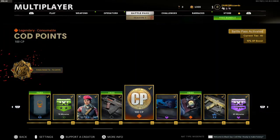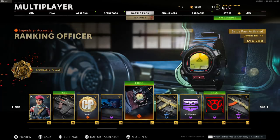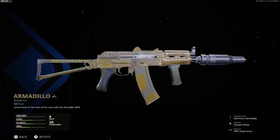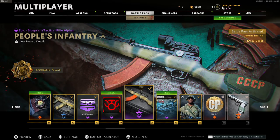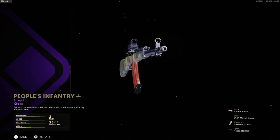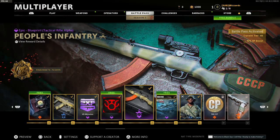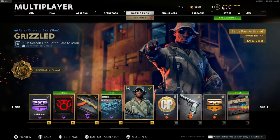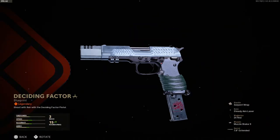More COD Points. Here's a Tier 7 AK-74u variant. Speed token. What is this — it's a DMR or Type CC3? Vehicle skin. COD Points, pistol variant — pretty dope.